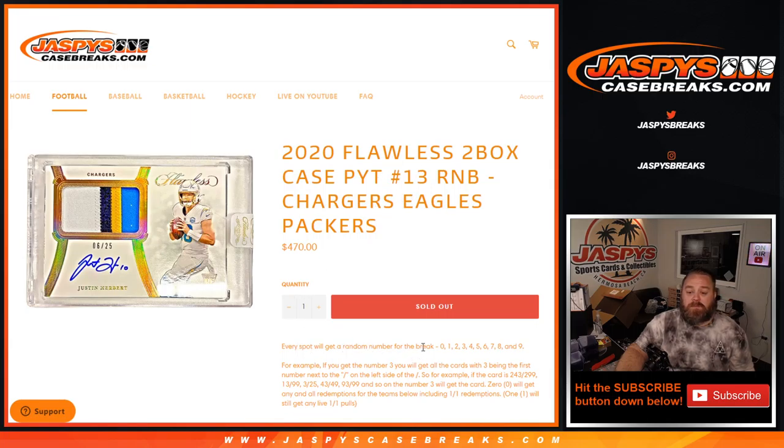Every spot gets a random number from the break, 0 through 9. For example, if you get the number 3, you'll get all cards with 3 being the first number on the left side of the slash for these three teams. For example, if the card is 243 out of 299, 1399, 3 out of 25, 43 out of 49, 93 out of 99, and so on — the number 3 will get the card.